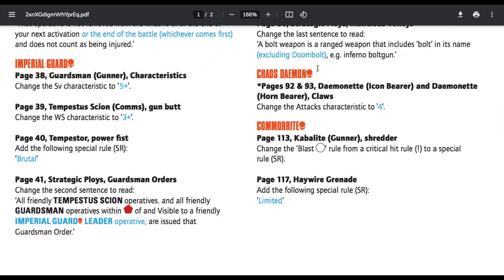Imperial Guard, page 38: Guardsman Gunner — change the save characteristic to 5+, he just had the wrong save. Tempestus Scion Gunbutt — change the weapon skill characteristic to 3+, coming in line with everything else. Tempester Power Fist — add the special rule Brutal, making it harder to parry; all Power Fists have that rule so it was just missing. Strategic Ploys, Guardsman Orders, page 41 — change the second sentence to read: all friendly Tempestus Scion operatives and all friendly Guardsman operatives within range of and visible to a friendly Imperial Guard leader operative are issued that Guardsman Order. Now both Scions and Guardsmen can be affected by orders.